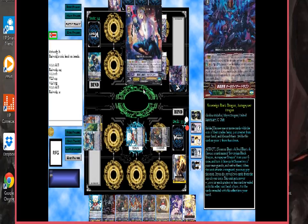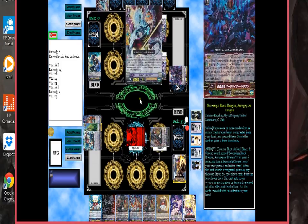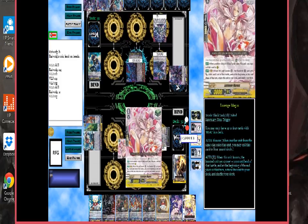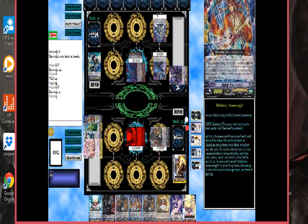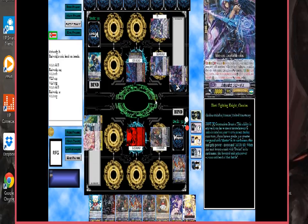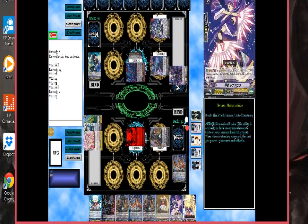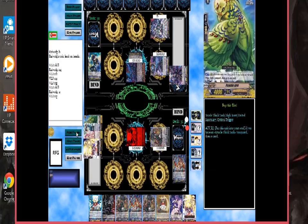What do you do? Counter blast one, so bless one. Two retire them wins. Retire them, unit attacks vanguard, you pay the cost. Reveal two cards from the top of your deck. Gets plus five for each grade one revealed. Triple drive. No triggers — I get the heal, though. I'll give the plus five here and put that in my drop. I kind of don't want that to go through, but at the same time I don't really have a choice.